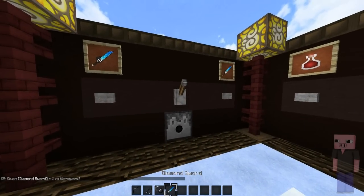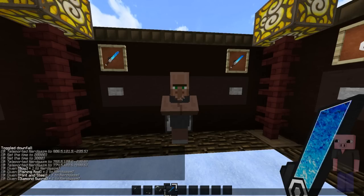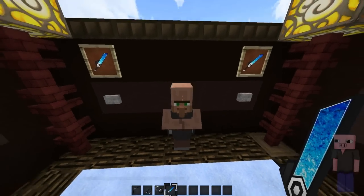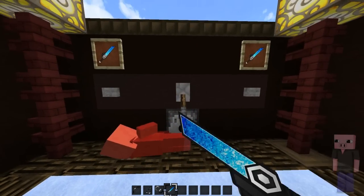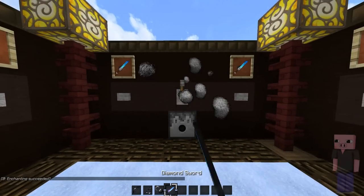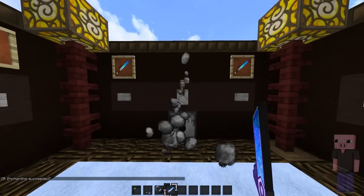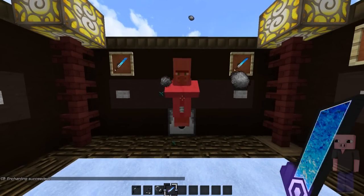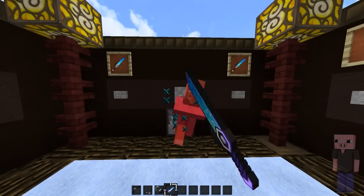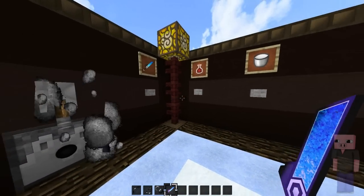Next up we have the sword particles. First off we got the crit particles — they look like this. Next up we have the sharpness particles — they look like this. You can replay if you want to watch them more, or download the pack and you can see them as many times as you want. Pretty sick.